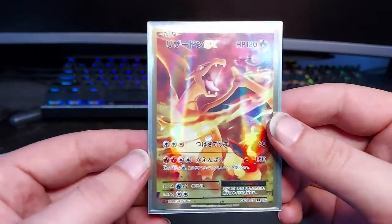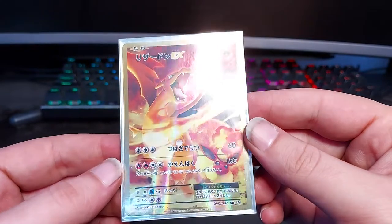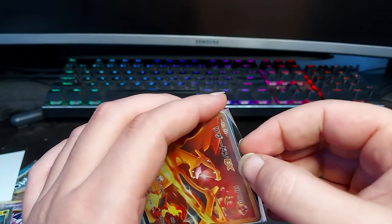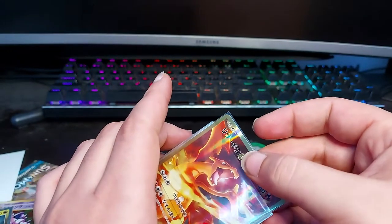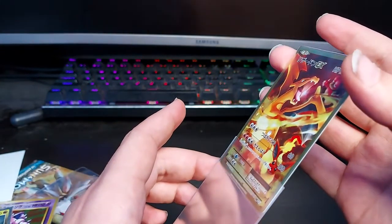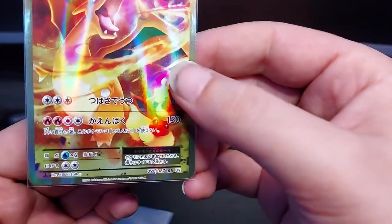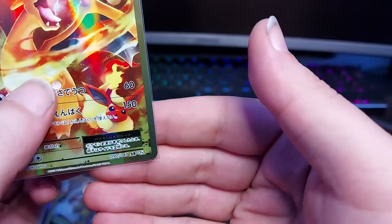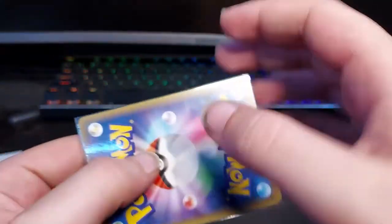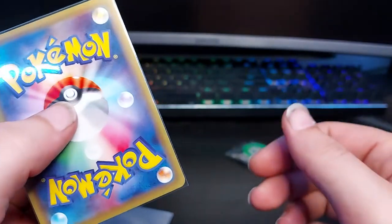But yeah, so this is the main event right here — first edition Charizard from XY. It says it was triple-sleeved, and it looks like... oh, so triple-sleeved: one in here, one in there, and then one in the Ultra Pro. So let's go ahead and take a look at this card. Like I said, very hard to find this card in this kind of condition. There's a little bit of edge wear here, but that's not much at all. We're sending this bad boy off to PSA. Look at that — beautiful, beautiful, beautiful. Wonderful looking card.